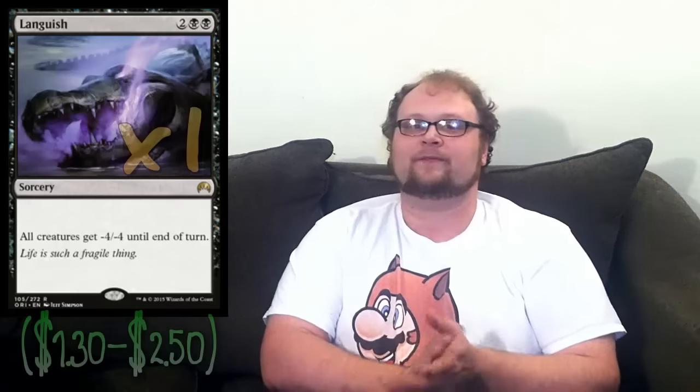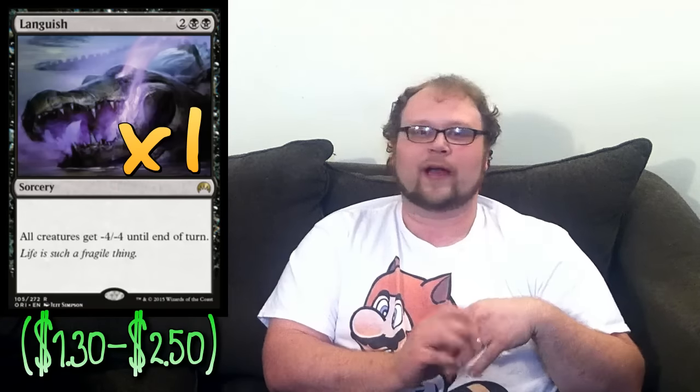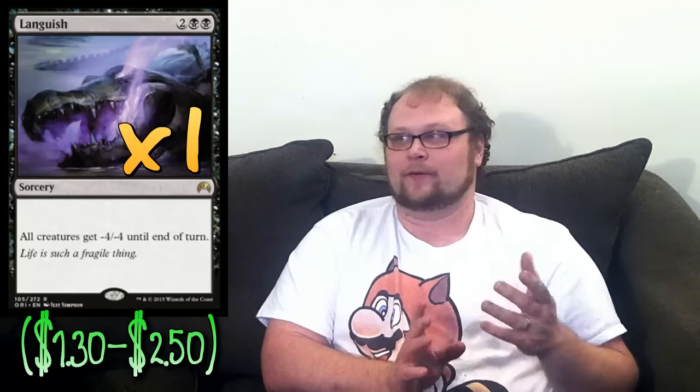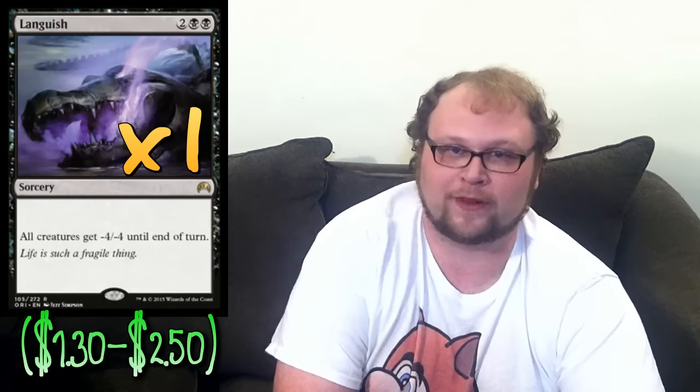One copy of Languish in the deck — we can support that with more mass removal in the sideboard. If you have an eye toward aggro at locals, play more copies. One copy of Ojutai's Command, which goes into the counterspell category but also gains life against aggro, draws us cards, counters big creatures, and gets Jace back from the graveyard. One copy of Ojutai's Command is probably imperative with all the stuff it does.